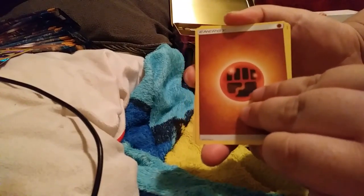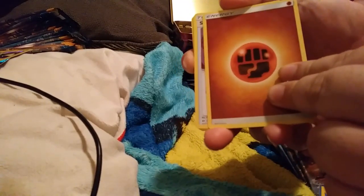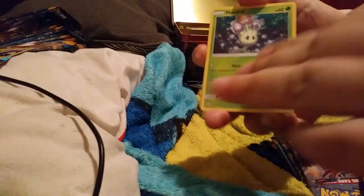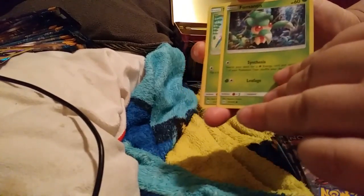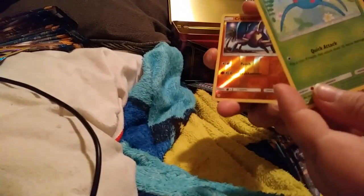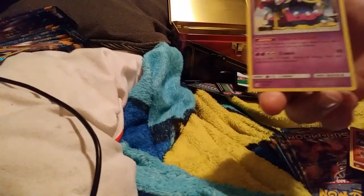Hold on guys, I'm sorry — I forgot to press record for this pack. But we have Energy Switch, Persian, Bruxish, Turtonator, Sandygast, Murkrow, Fomantis, Swadloon, Surskit, Crabominable, and a Holo Rare Muk.